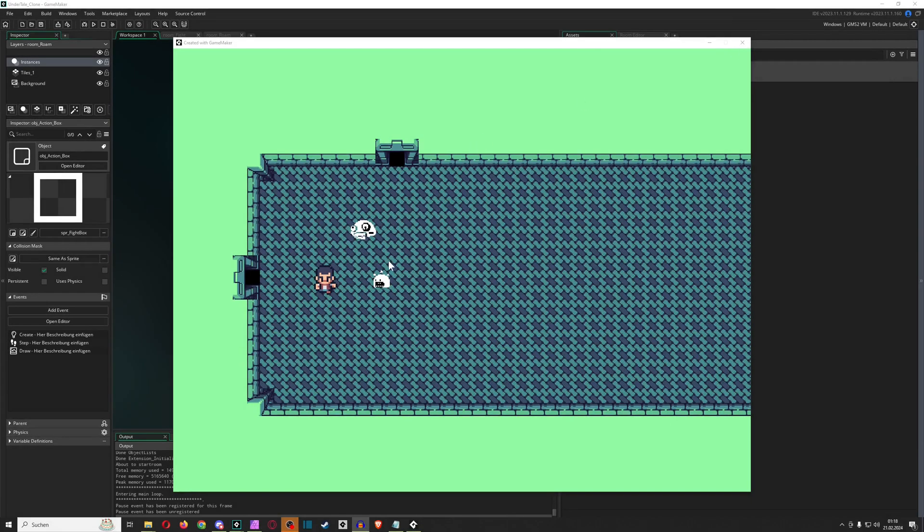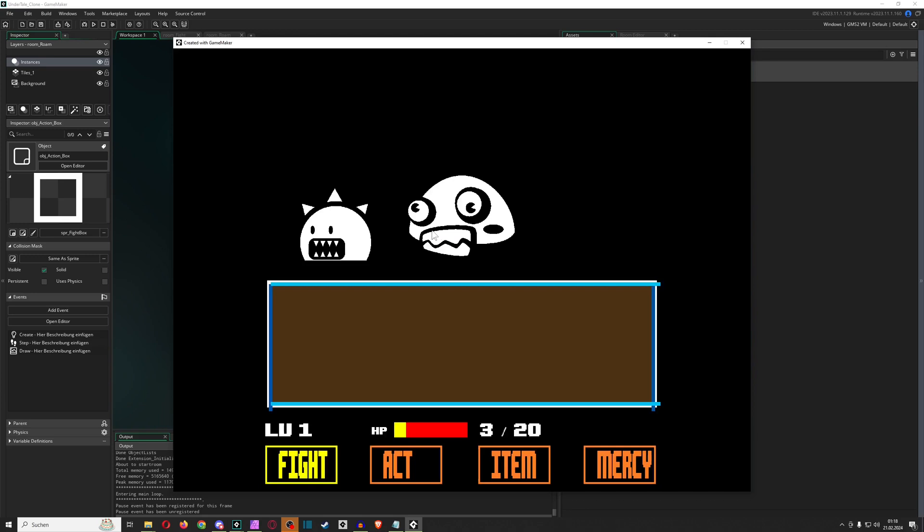Hey there game makers, welcome to episode zero of remaking Undertale in GameMaker. This will not be a full whole game remake, just the basics. Let's give it a quick preview so you can see what's actually going on — one enemy, let's go for two enemies, so there's a max of two enemies. Everything is being shown: the buttons, the HP, and you get a little bit of modularity.